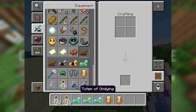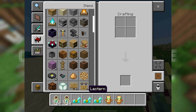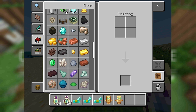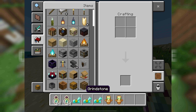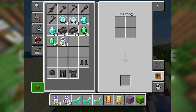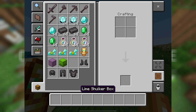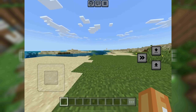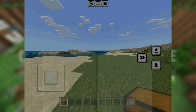Any items will do. The most efficient way to do this would definitely be to duplicate full shulker boxes of items. I didn't choose to duplicate full shulker boxes — I chose to duplicate random items as you can see — but yeah, I'll get a few shulker boxes as well. Just imagine they are full. The most efficient way would actually be to get a few full shulker boxes and duplicate those.